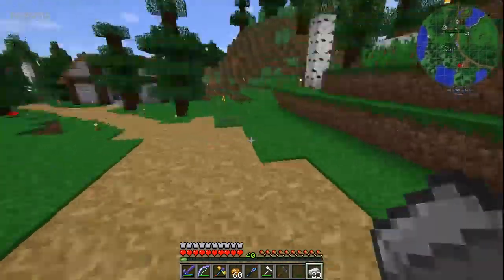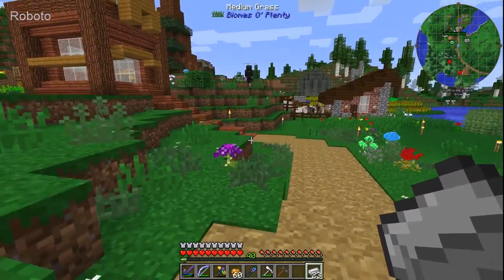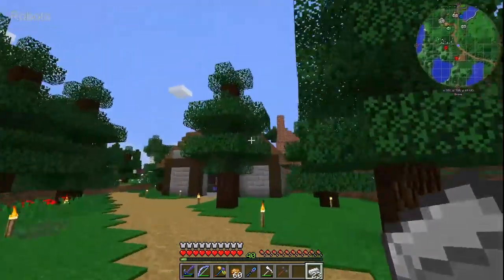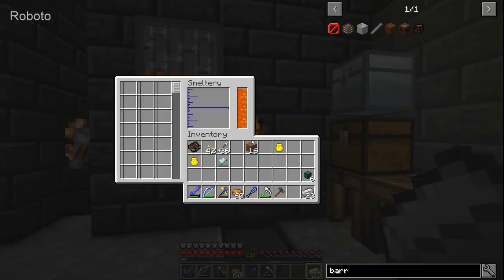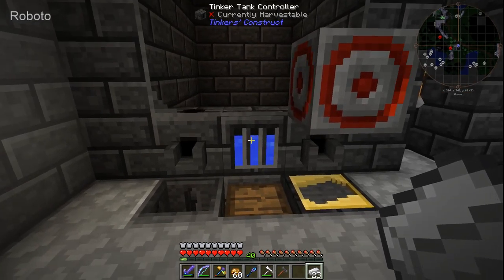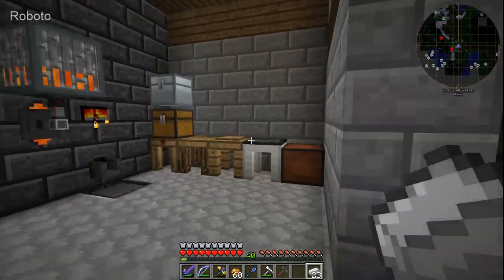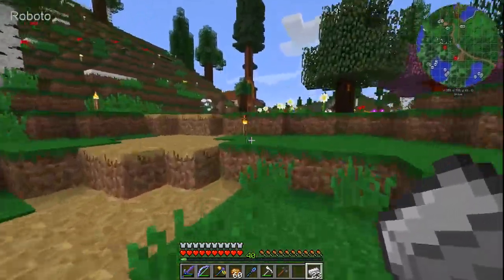I'm going to farm white willow spruce — I'll figure it out. I have ideas. Here's the smeltery. I didn't mind these trees because it looks terrible, but yeah — it's a big smeltery with a lot of capacity. I have it hooked up to a Tinker's Tank which keeps items and fluids separate so they can't go together to make alloys. It's a pretty hip smeltery.